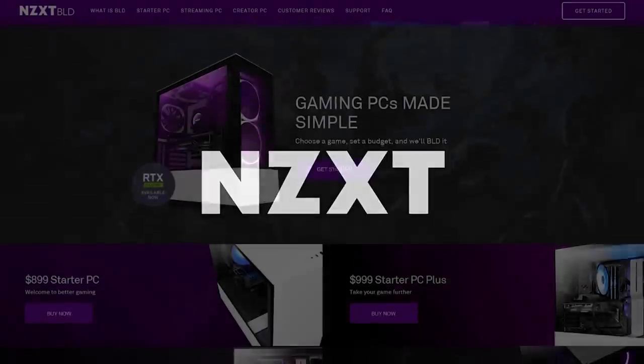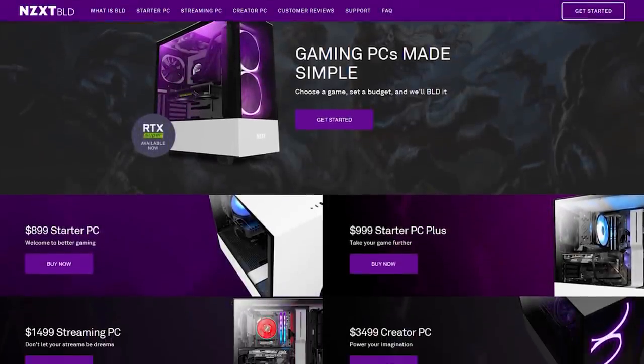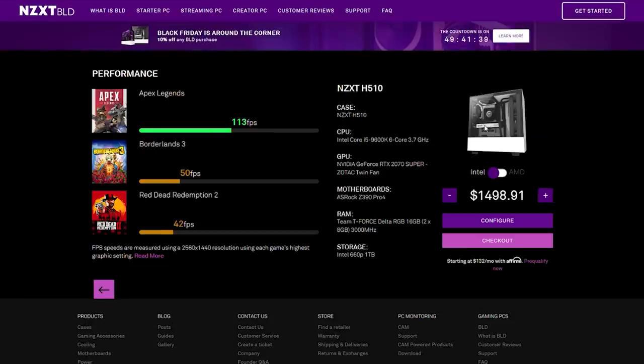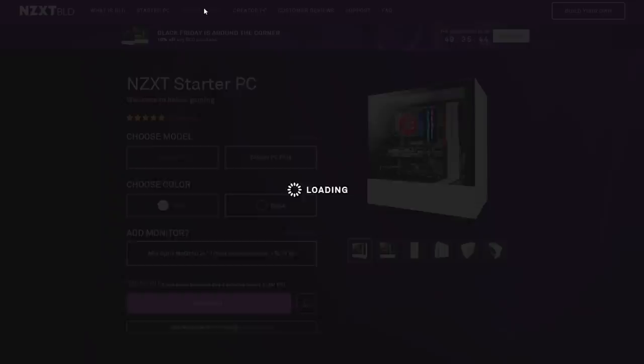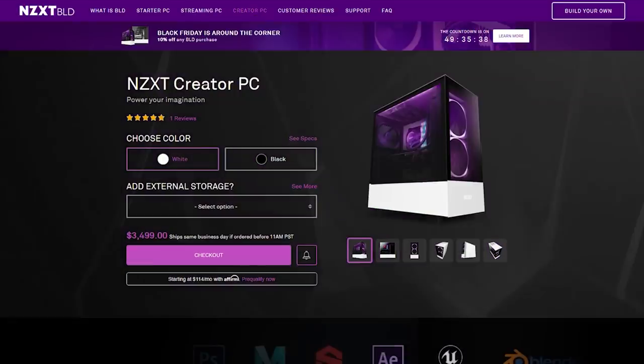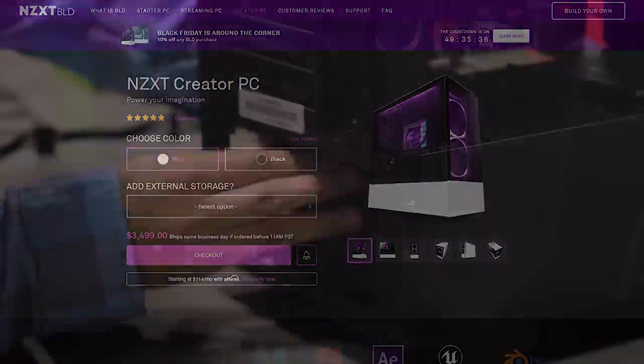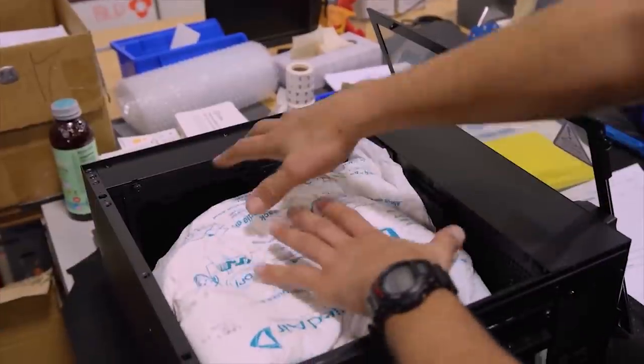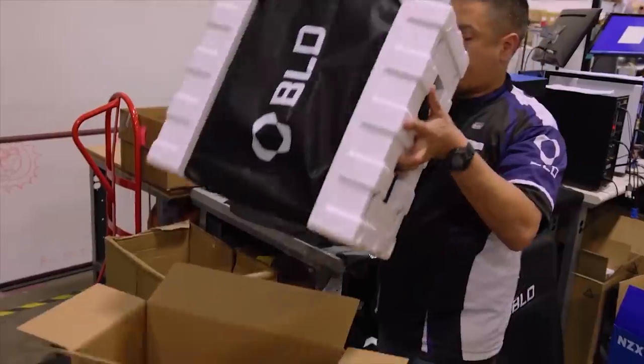NZXT's BLD is the simplest way to get a gaming PC customized the way you want it. Choose the games you want to play, set a budget, and let BLD take care of the rest. The all-new starter, streaming, and creator PCs take the guesswork out of finding a PC that meets your budget and gaming needs. With a 48-hour turnaround backed by NZXT's two-year all-in-one warranty and same-day shipping available with Blitz mode, you can start enjoying your new PC right away. Click the sponsor link in the description below.